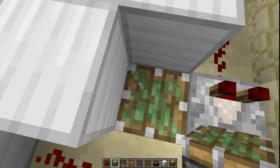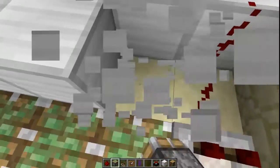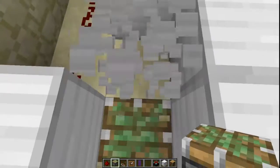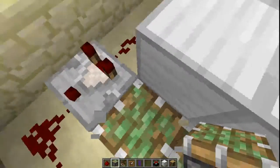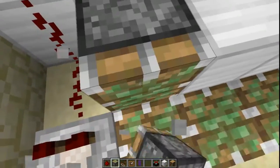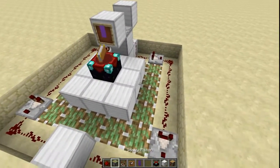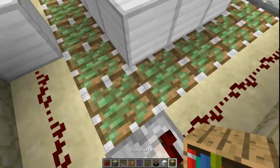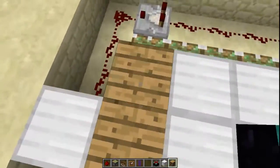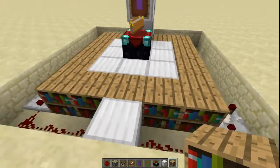Now you've got to get your pistons out and break two blocks down, and then just place all of these blocks as sticky pistons facing up. And you're almost done — just got to put in your bookshelves. There, there, there, and all the way around here. And yeah, that's it.